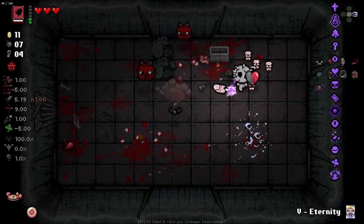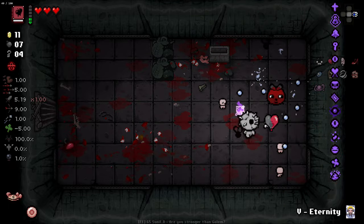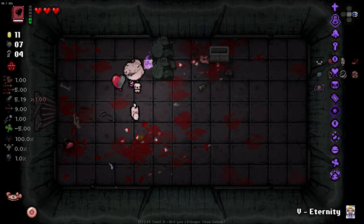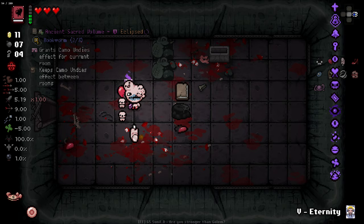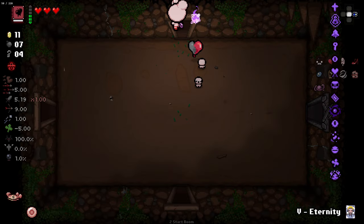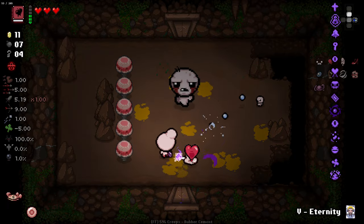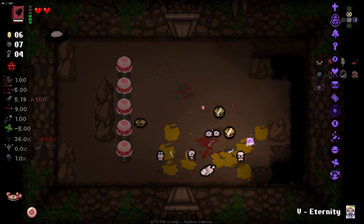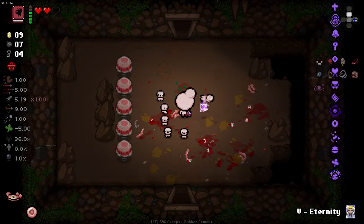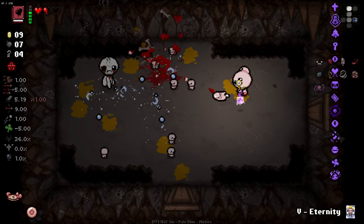These guys are all hooked up together and spawning stuff on me. This has been not so easy. We now have mum's heels plus the tooth. I don't know if buckworm helps but we have it now. Everything's firing homing shots as well - this is not good. What has happened with this floor? Who did I anger for this to happen? I'm taking some bad damage right now. I don't even know where my balloon is.